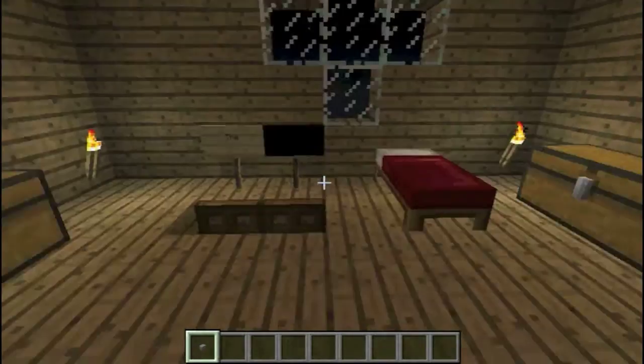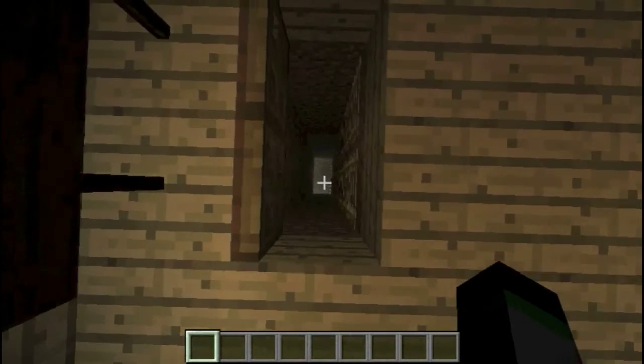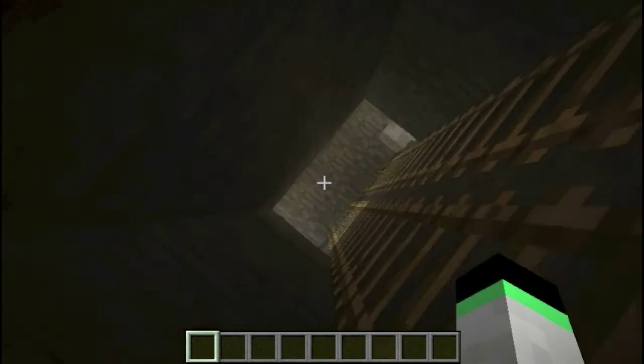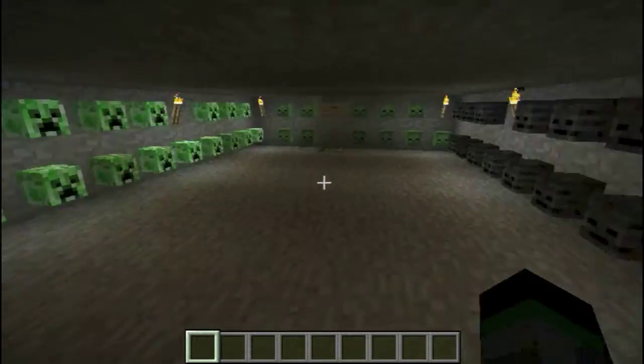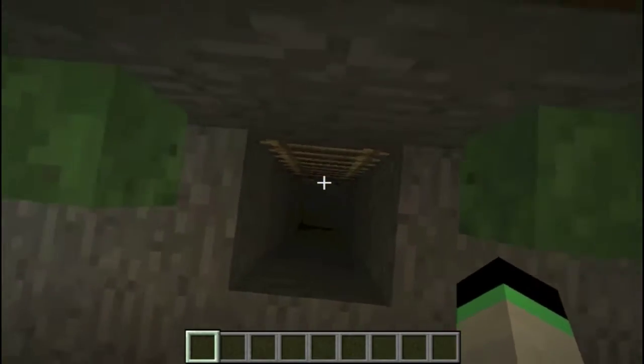Got everything labeled, got my bed. I'm just gonna show you around — I already have it built. Go down here, long stairway. This is my room of heads and items. Right here we have all the mobs, and all you gotta do is maybe throw some TNT or just get a diamond sword. I'm gonna go around to show you how this thing exactly works.